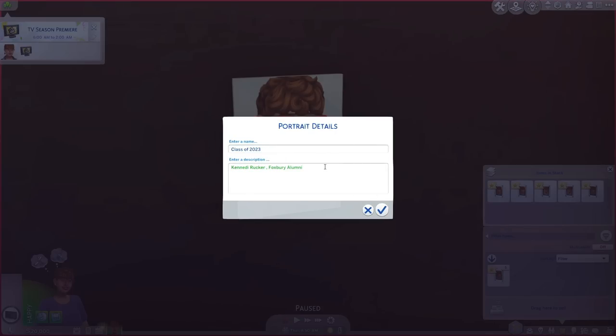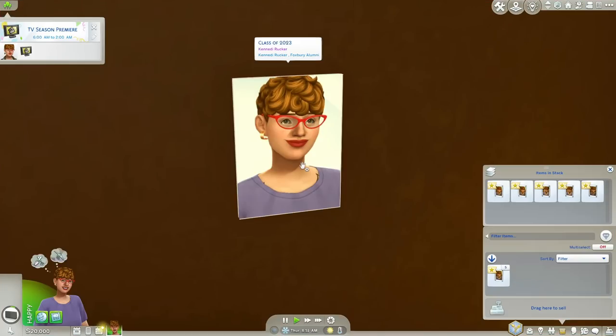You can add a portrait description. For the portrait details, I decided to give a description of something I'm going to use this mod for. I think this is awesome for school portraits, especially for the little ones. For instance, if I had an adult sim, I'd say 'Class of 2023 Kennedy Rucker, Foxbury Alumni.' When you scroll over it, you can see the description and details.